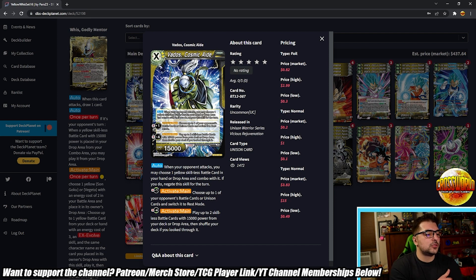That can make Vados a 20k unison for one attack per turn, which is really strong, and then your leader can play that skillless from the drop. Plus one — activate main: choose up to one of your opponent's battle cards or unison cards and switch to rest mode. This effect is actually much better now because we lost three copies of Power of a Super Saiyan. Being able to interact with super defensive unisons like Majin Buu four-drop for blue or Mecha Cooler for yellow is really strong. Minus four — activate main: play up to two skillless battle cards with 15k from your deck or drop.